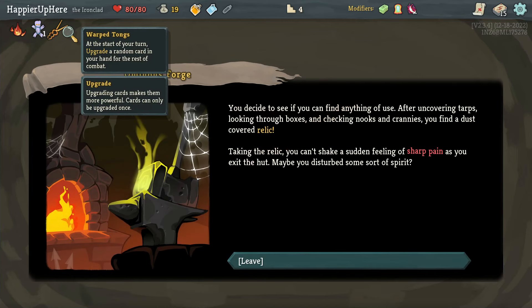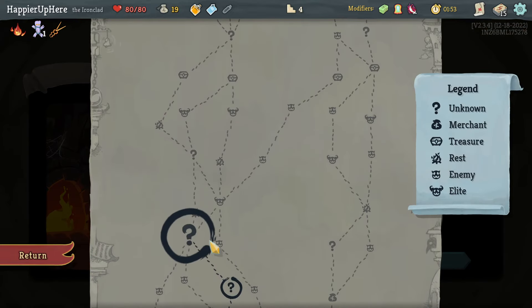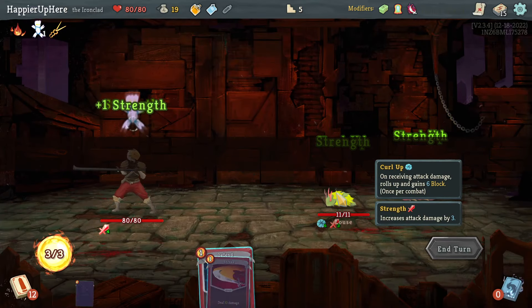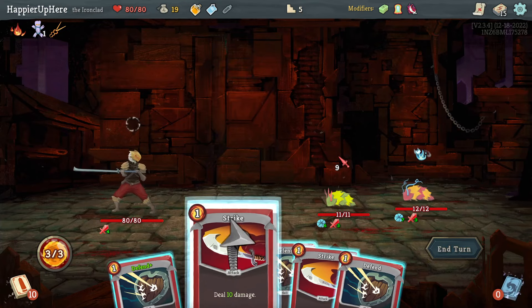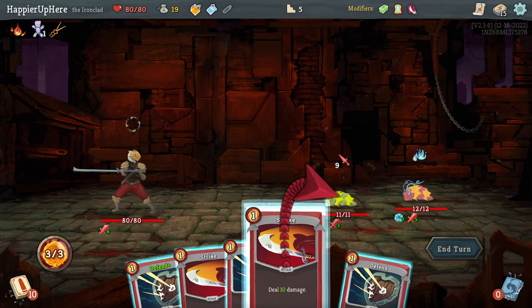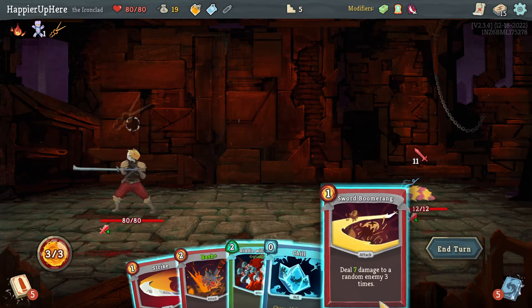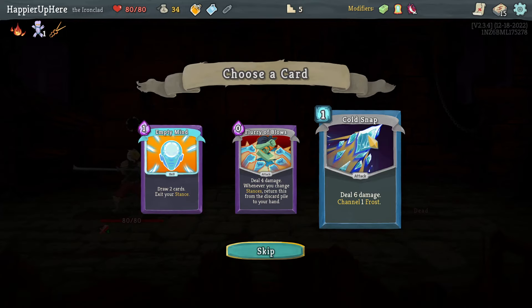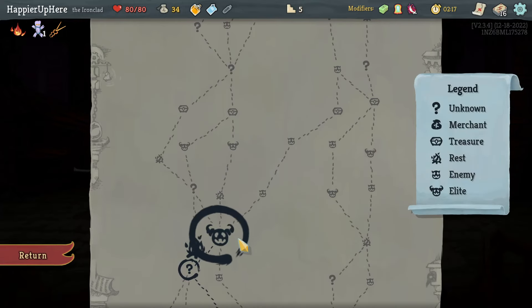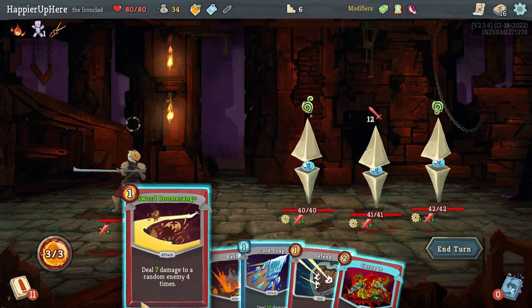Got my first curse — Pain — as well as Warp Tongs: at the start of your turn, upgrade a random card in your hand for the rest of combat, which is good. Got the Lice — I can kill one of them with two strikes, and then the other one with more strikes. Sword Boomerang is good. Fury Blows, Cold Snap — interesting! The Cold Snap because I have Chill, let's take it. I don't really like the other cards.